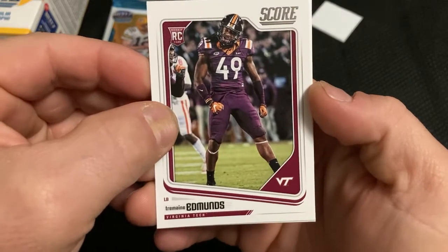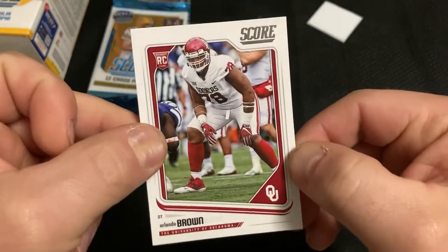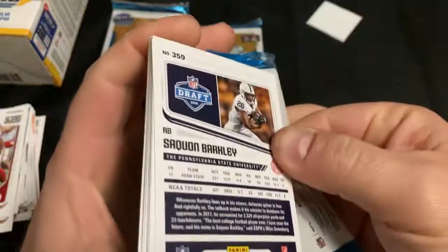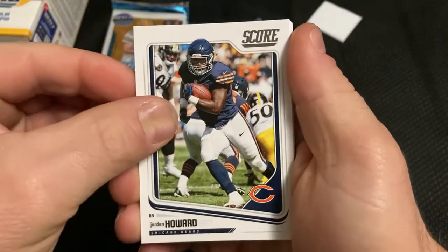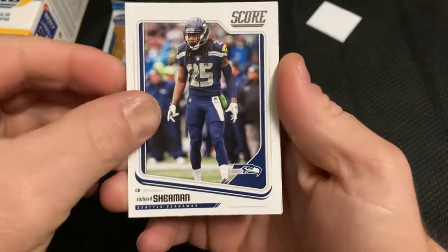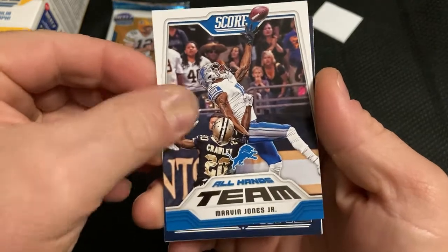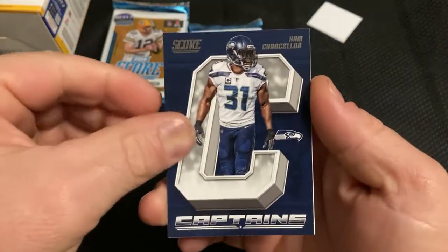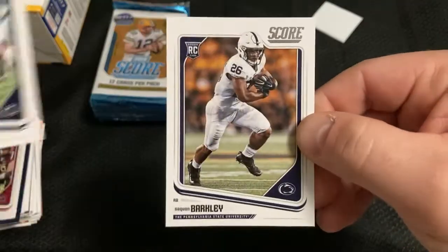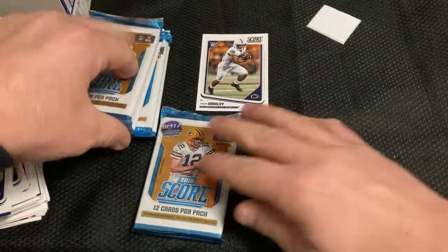Tyrod Taylor. There we go, there's a Bill. Andrew Landle Brown — I saw something good on there — Jordan Howard, Marvin Jones Jr., Hayden Hurst. This is a cyclone, nice. We'll sleeve these later.